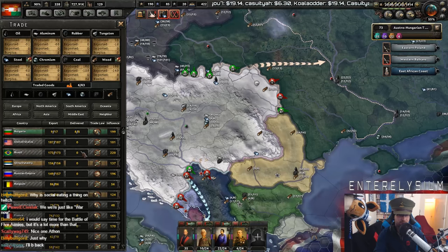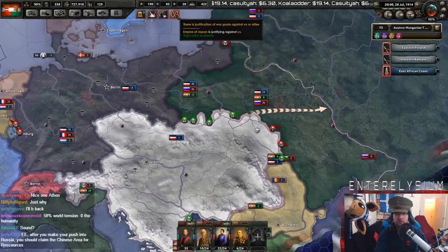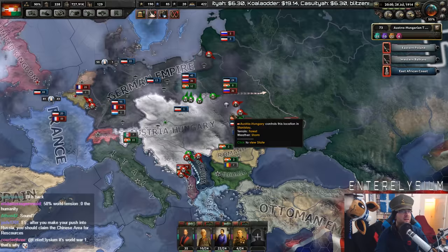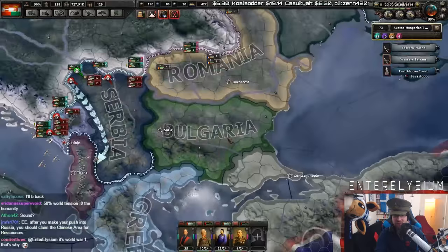Still need more wood. Please get me more wood. Empire of Japan is just fighting against us — Japan's just fighting against us! Now I can actually declare on places because I have the world tension. However, I'm kind of busy right now.